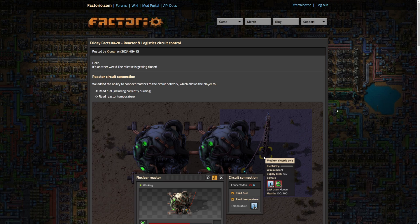Hey everyone, and welcome to this week's Factorio Friday Facts, number 428. I'm Exterminator, and thank you so much for joining me today. We are looking at reactor and logistic circuit control.